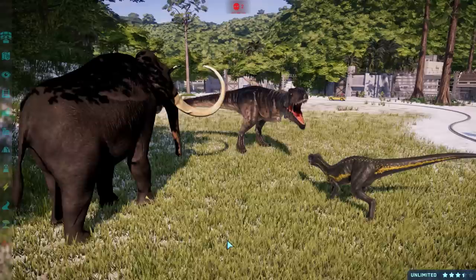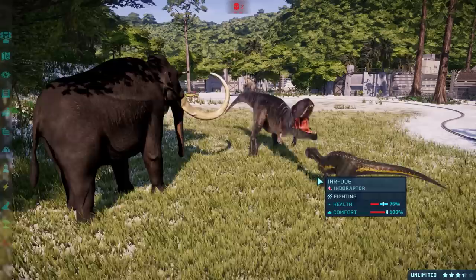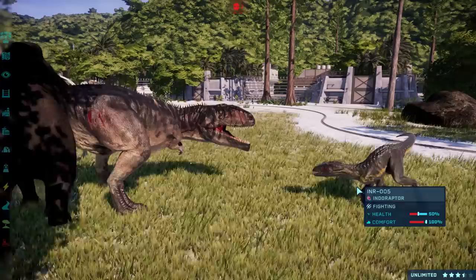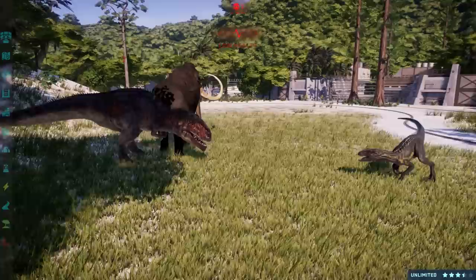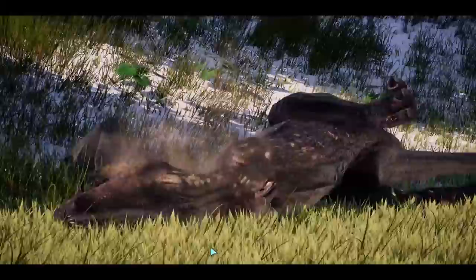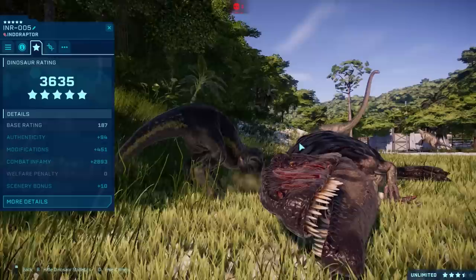On with the fight - Indoraptor gets the first bite off, takes Giga to 63%. Giga gets another one, takes it to 75 - he doesn't stand much of a chance. Never mind - that's a 50. Indoraptor should get another bite off and take him down to 40. They were kind of evenly matched, but look at those scars - Giga's done. So there you have it folks - Indoraptor takes out Giga. Indoraptor wins! There's blood on its claws. What's the final rating? 3,635.